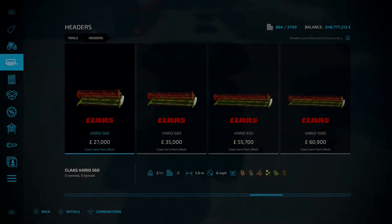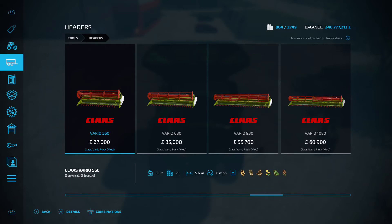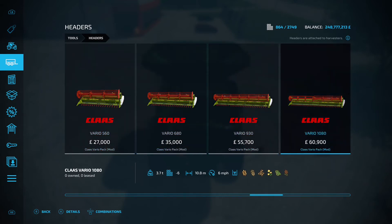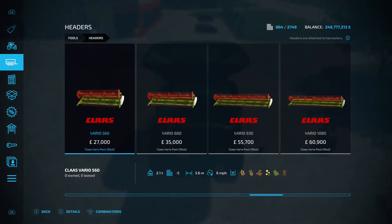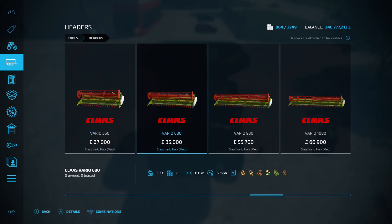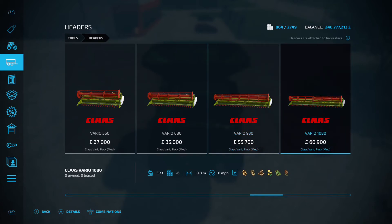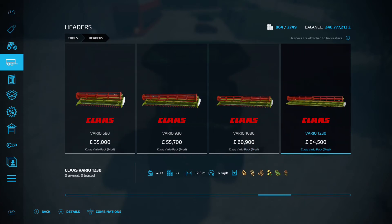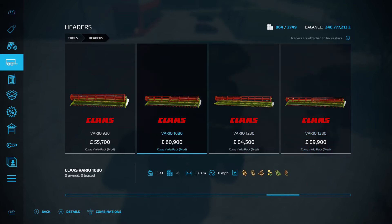Next up is the Claas Vario Pack by Miladi98, 41.35 megabytes - under harvester headers. Six headers: the 560 at 27 grand (5.6m width), 680 at 35 grand (6.8m), 930 at 55,700 (9.3m), 1080 at 60,900 (10.8m), 1230 at 84,500 (12.3m), and 1380 at 89,900 (13.8m width). No options, they come as they are. If you've got a Claas harvester, get one of these.